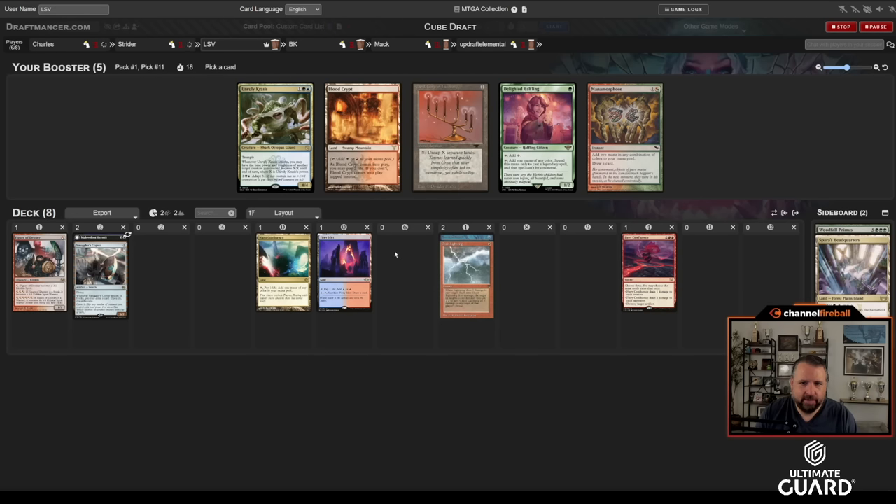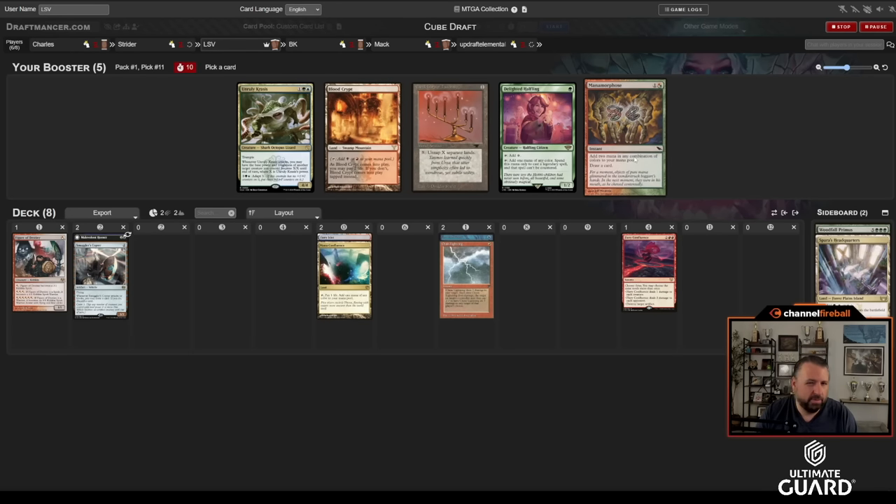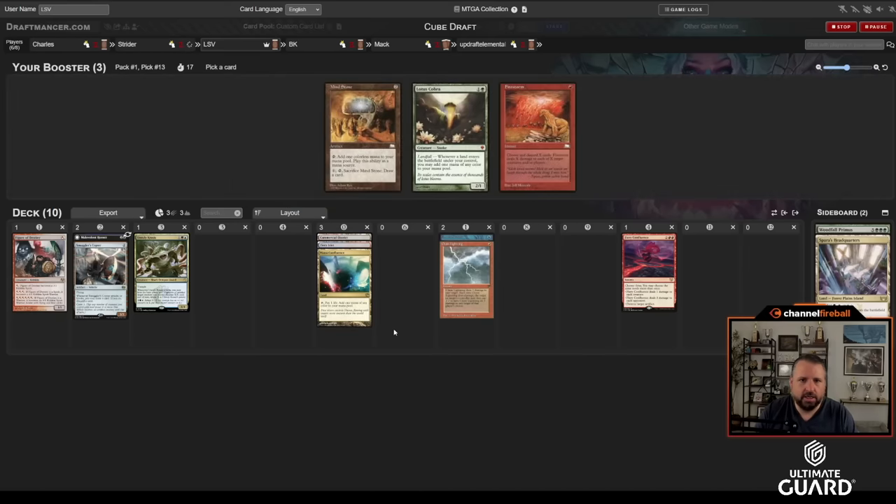Wow, Unruly Krasis is awesome! I kind of like my lane though. I have a Mana Confluence and a Spars Headquarters. I think maybe I'm more likely to want the Krasis than Blood Crypt. I don't want Mana Morphose. I don't really want Delighted Halfling — maybe I'm hooking BK up. Either way I'm passing a good green card. I'll take the Krasis if the mana works out. Oh, there's a Commercial District! Could be tempting.